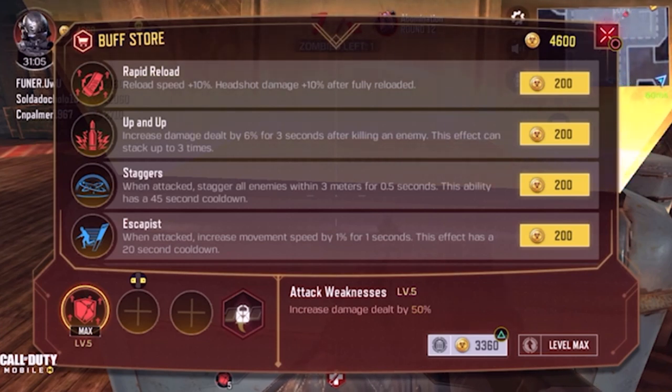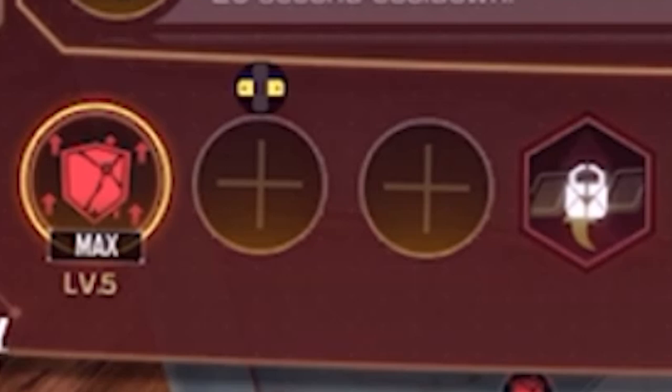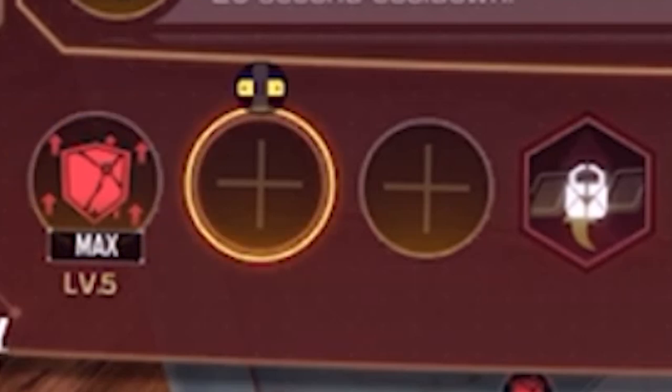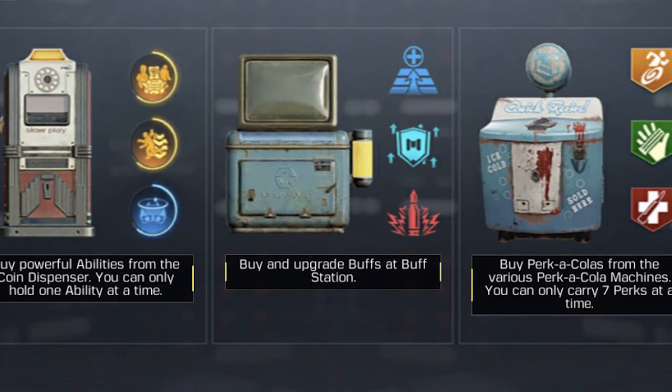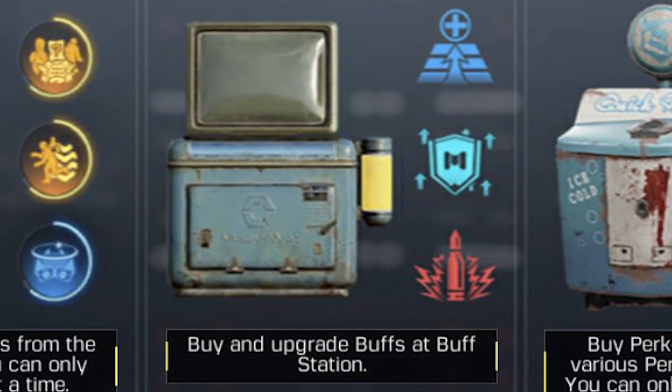The other one is going to be Up and Up, which is a really good modifier. It increases your damage by six to eight percent for about three seconds after you kill a zombie, so it's really good for stacking. We got it to level five.